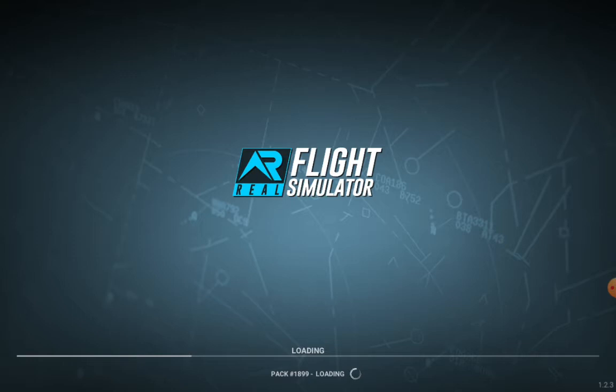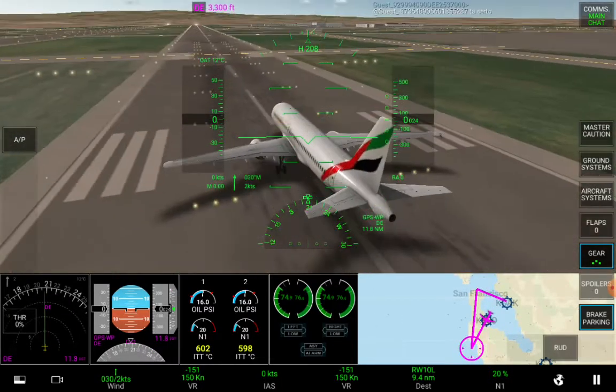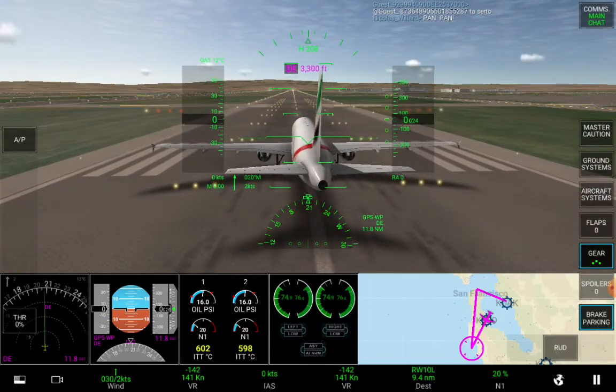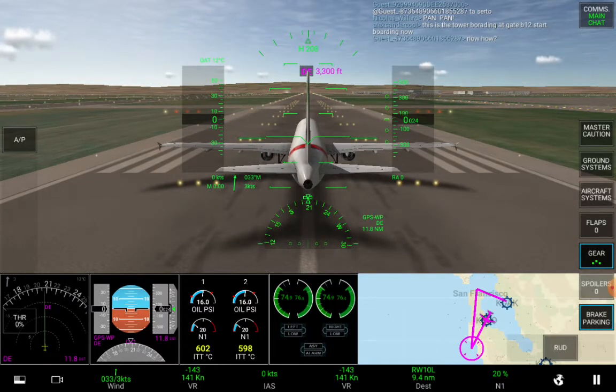By the way, this game comes in two versions and I have bought the first version which cost me about 85 Indian rupees, which is probably one dollar and a half in American currency. If you were to buy the complete version it would be much more expensive, and in that complete version they expose you to all kinds of airports and all kinds of aircraft.